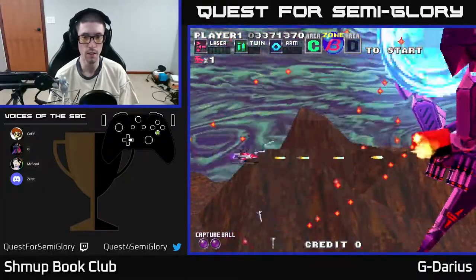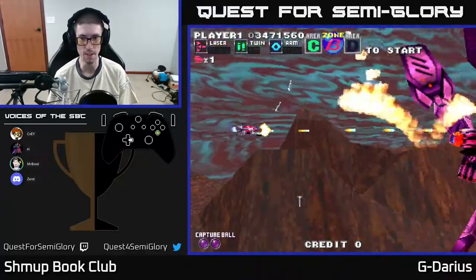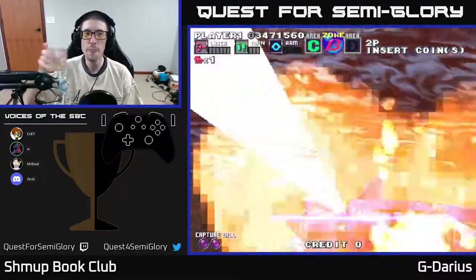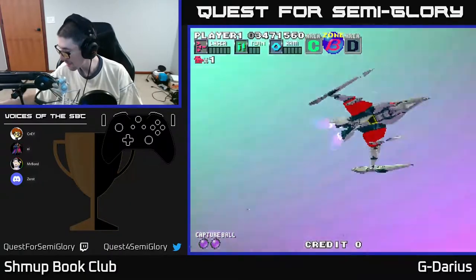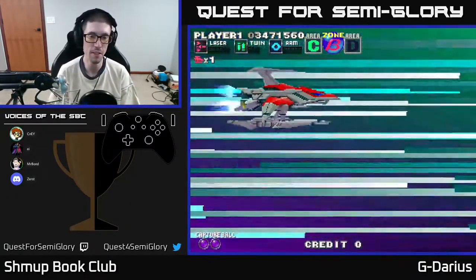Easy buddy. I know I insulted your family lineage but take it easy. Well, maybe you just put on and insulted its family. Well if they had a less dumb name I wouldn't need to insult them, so it's really their fault. I forgot to push buttons.